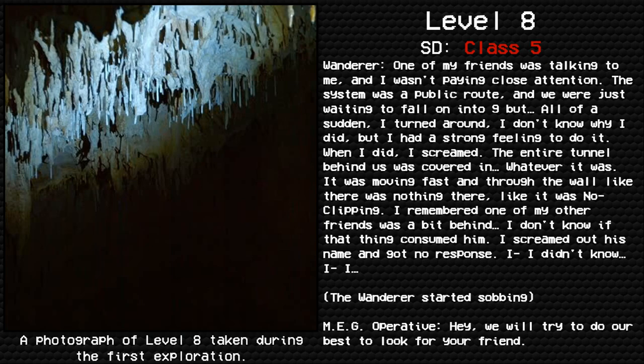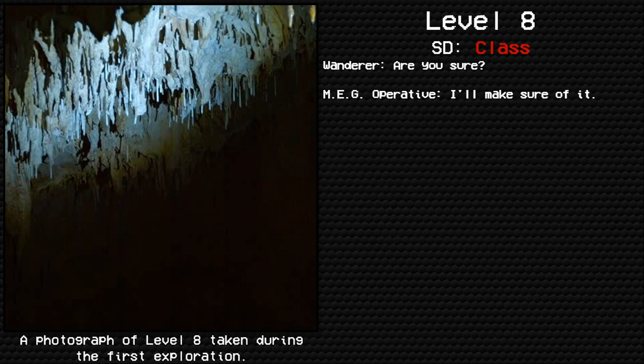Wanderer started sobbing. MEG Operative: We will try our best to look for your friend. Wanderer: Are you sure? MEG Operative: I'll make sure of it. Wanderer: Thank you. Here's what happened next — we were all in a panic, not knowing what to do, until that thing let out a large scream so loud I don't doubt it could be heard throughout the entire level. All of a sudden it stopped moving, and then everything started to shake and fall apart. It was like an earthquake — so loud my ears went deaf for a few minutes. The rest of us survived. The public routes had changed and new cave systems opened up. We needed to be careful, as anything could have come out of those new tunnels.